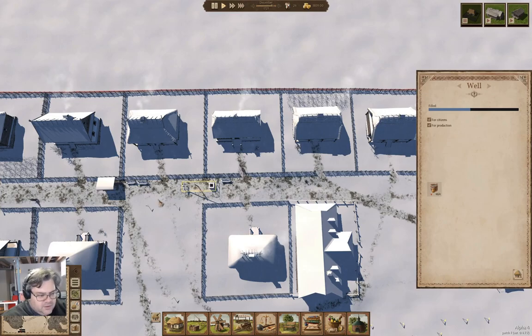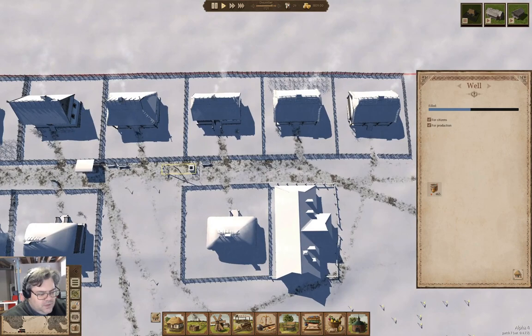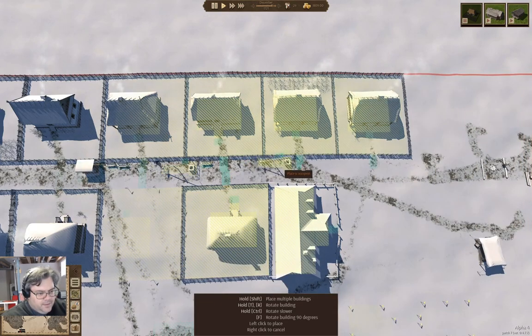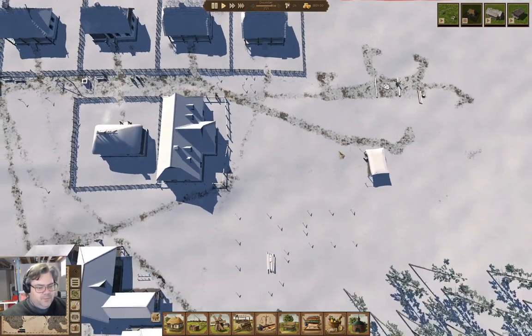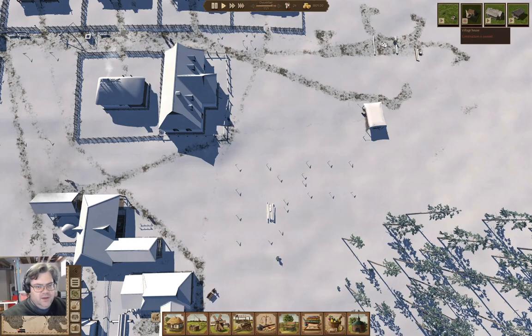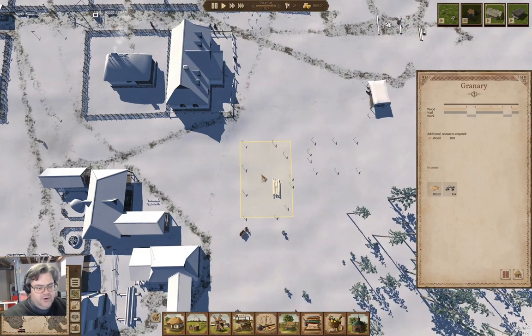I think I want to build a second well, just because. So I'm going to stick that there and move it right up to the front of the queue. We've got down here another village house queued up and a granary.